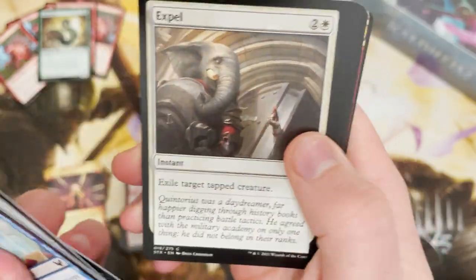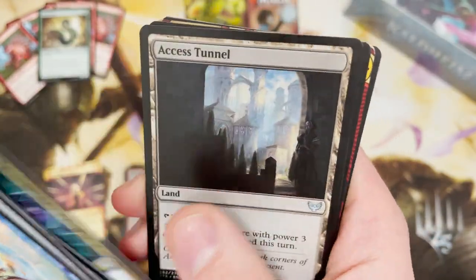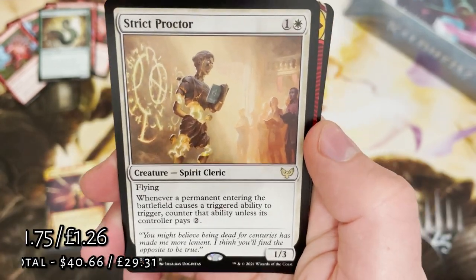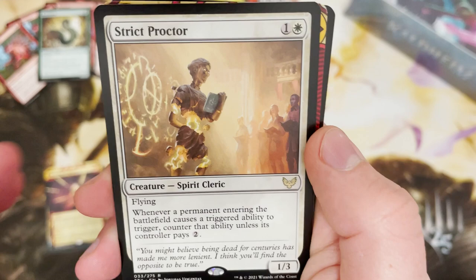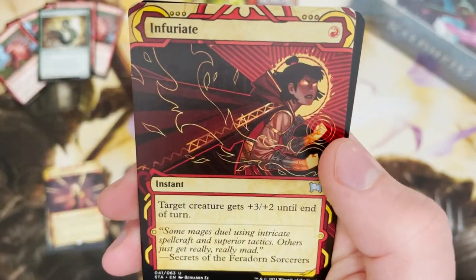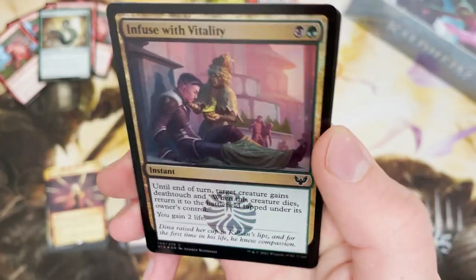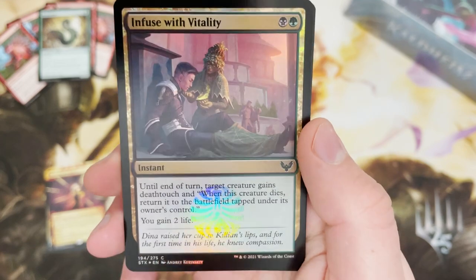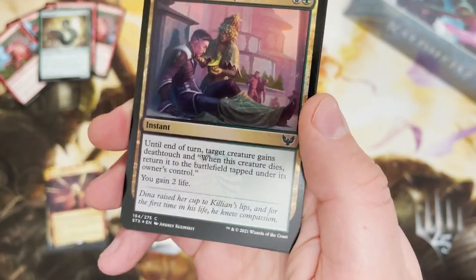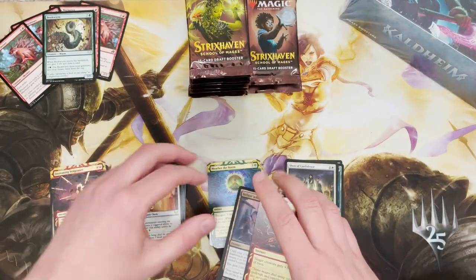What is this pack going to be as we're getting through the second third of the box? Is it going to be a big one? No, it's not. We've got Strict Protector, Spirit Cleric — love a good cleric — and Infuriate. I'm a bit infuriated this pack is a bit doo-doo. Infused with Vitality for that foil — love the school stamp there.